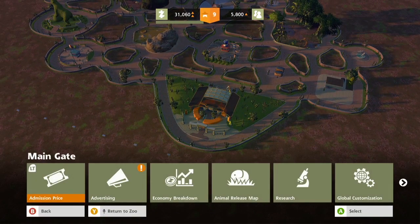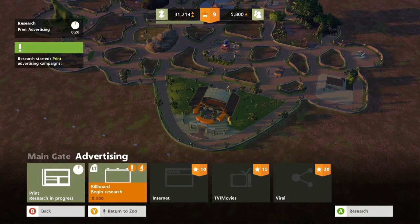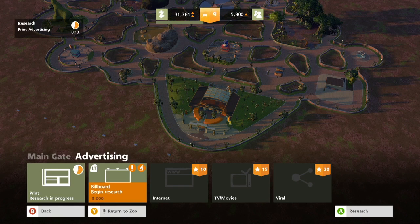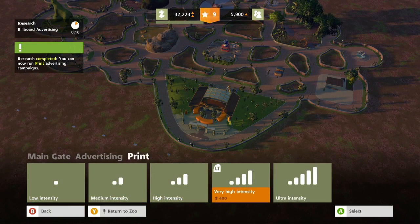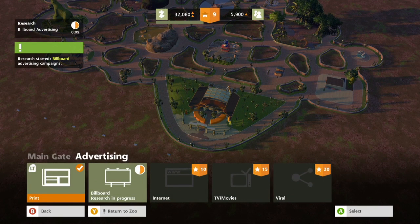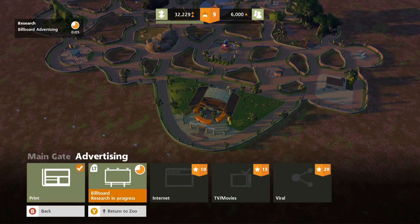Advertisement and stuff like that — I totally forgot all about this. You click on your zoo building and you can change your pricing, but also your advertising. Yeah, research print ads. I haven't been advertising. It's taken me three videos to remember this. Better late than never — that means that's how good my zoo is. My zoo is so great I don't even have to advertise. Billboard, yeah, high intensity on that. Start getting those ads out there.